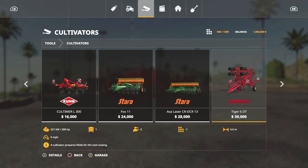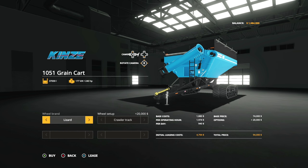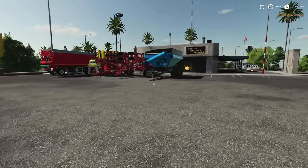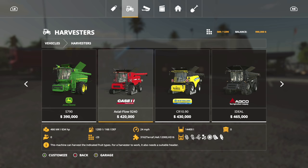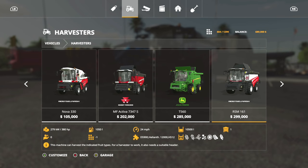Now just the auger wagon left before tractors. Money's not bad actually. Remember you still gotta buy a harvester! Going with a Rostselmash - a smaller harvester. Using the 9-meter header rather than the 12-meter to save money. That's the one that works with it, confirmed by the puzzle piece icon.